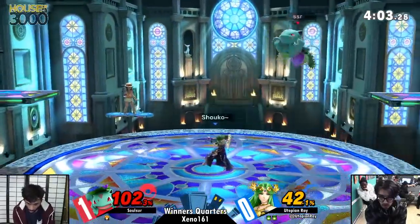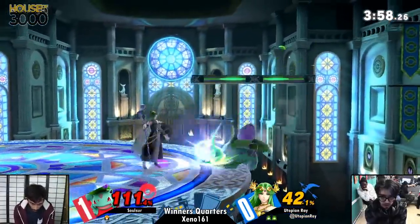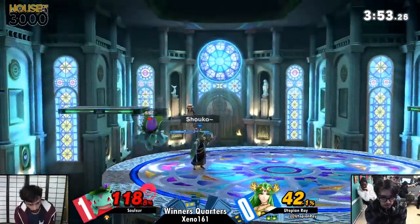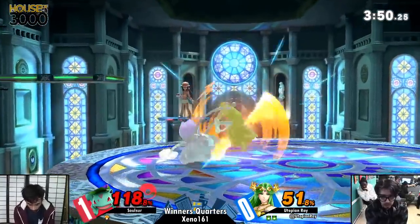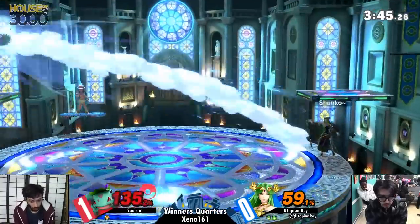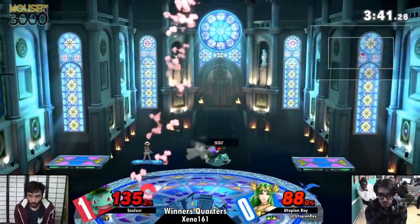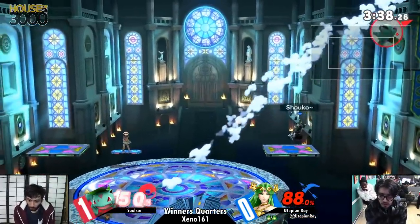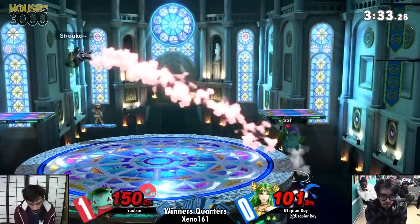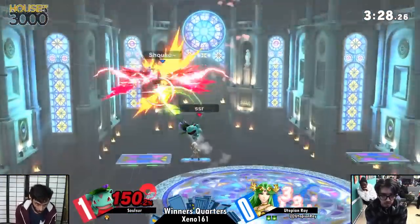Goes for the back air, but good DI. That was fantastic work offstage. He just has to get back, but back on stage is not the same as back in the game. Utopian Ray is at 42%, and this could possibly be Solcer's death right here. Down air — aggressive option, actually. Another explosive flame. He actually spaced the up-B so that he didn't get caught on the way up from that tether animation.